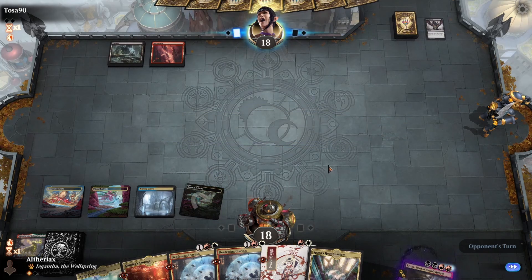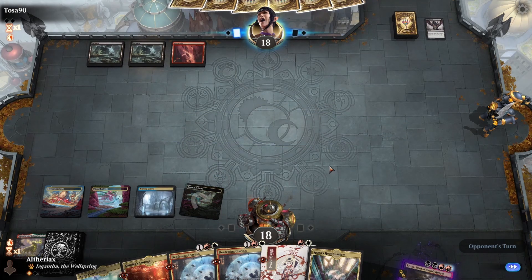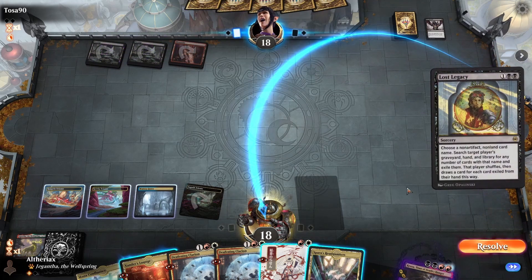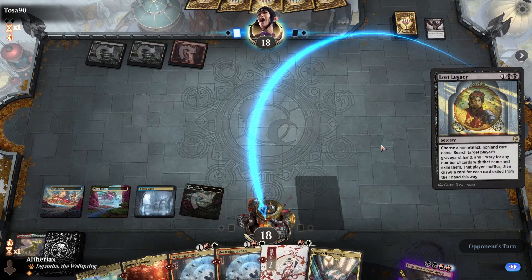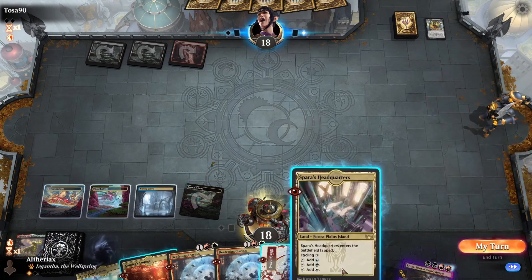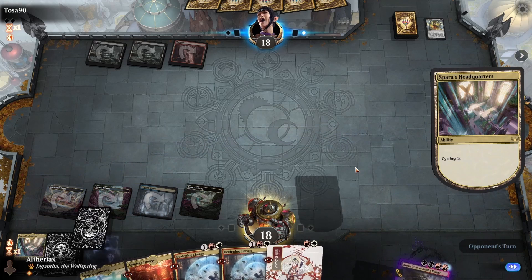Okay, opponent is missing land drops, which is obviously great for us, particularly with a hand like this where we don't have that much action going on. Wow, Lost Legacy. I assume that's taking Niv out of the deck, but I really don't think these sort of extraction effects are good against any deck that isn't a very all-in combo deck. These sorts of extraction effects were good against Transmogrify because that deck was built so heavily around one card. But we've already got a Kroxa in the graveyard which can win the game on its own. We've still got Kavus and Crucius in the deck — even though Niv is a threat-light deck, I definitely don't think extraction effects are the right way to go.